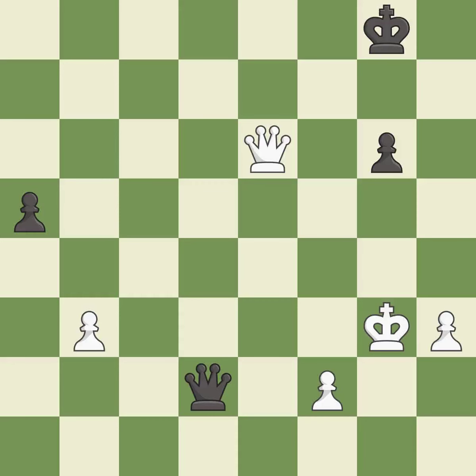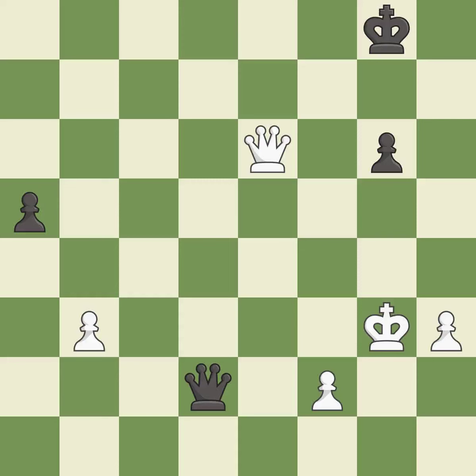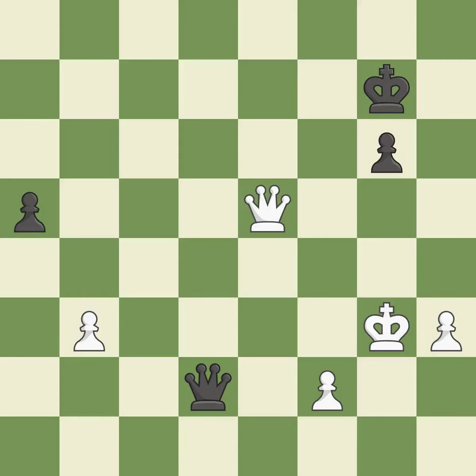This threatens to win a pawn — it is best. This defends the attacked pawn. This is the only move that works — it is a great move. That's what I would have recommended — it is best. This evades the check from the queen. This is the only good move — it is a great move. This threatens to win a pawn — it is excellent. This defends a pawn that was under attack and had no defenders. This is the only move that works — it is a great move. One of the best moves — it is excellent.